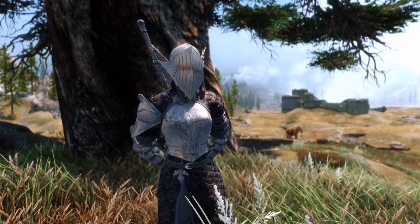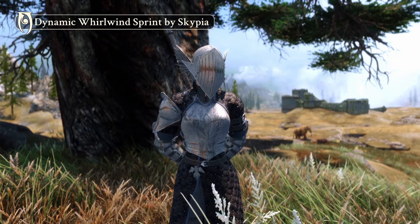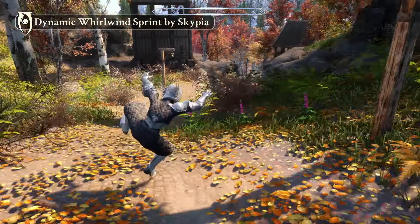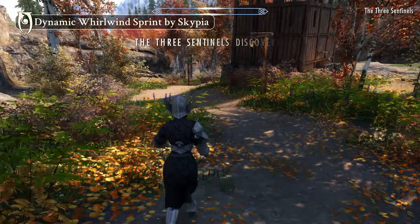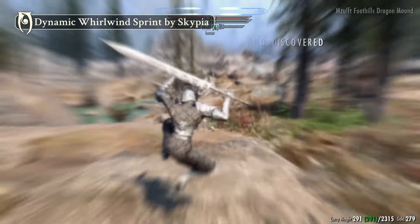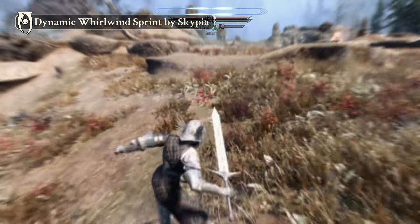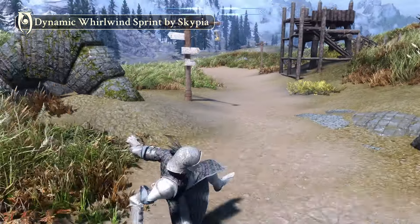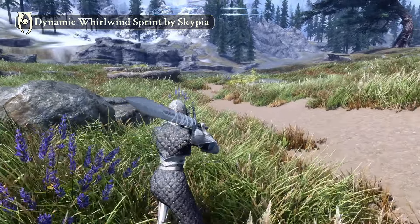We haven't covered any animation mods yet, so at number five I'd like to highlight Dynamic Whirlwind Sprint by Skypiea. This of course requires Dynamic Animation Replacer, which is now updated to Skyrim version 1.6.640 if you've been waiting for that, but it really brings a lot of new life to this shout. I use Whirlwind Sprint quite a lot in my playthroughs both to travel more quickly and to reposition in fights, so having some animation variety is definitely welcome. There are different animations based on the weapon you're carrying and a selection of random ones that will play regardless. It's also compatible with Skypiea's Smooth Moveset. The tripping one really tickles me.